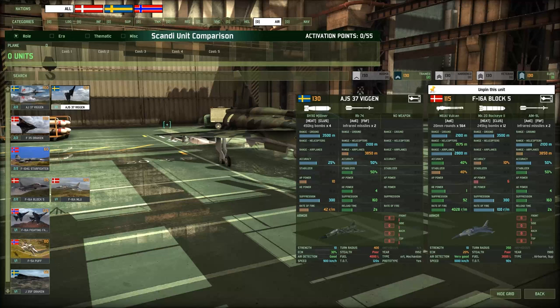You might think just looking at these naively you have 10 AP power on the Viggen and 6 AP power on the Block 5. But if you're new to this plane tab, let me tell you right now — the Block 5 is usually the one that higher level players talk about. So why is that such a better option? Or is it?